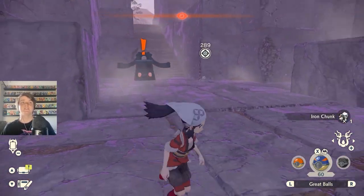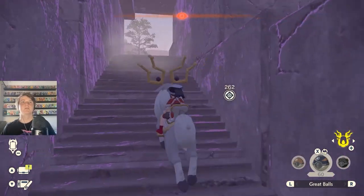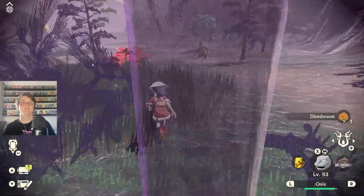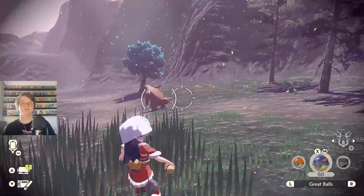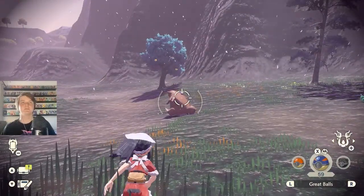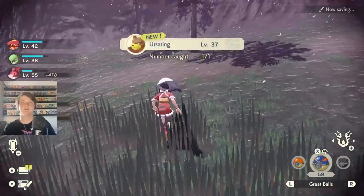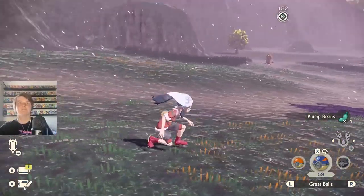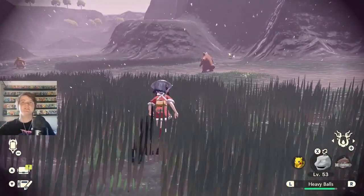Can Stantler jump up these cliffs? No he cannot. Ursaring - we don't have you yet either. I wonder how we evolve him into Ursaluna - I know we've got the rideable one but we still need it for the Pokedex. There's two of them and he's asleep - great chance to throw it right into your spine. Did it catch? We're actually able to catch stuff now - everything's been escaping recently. All my Pokemon are dead as well.